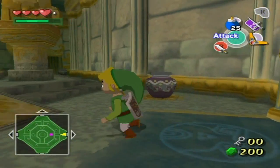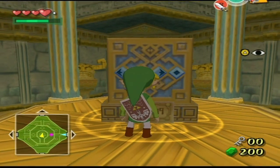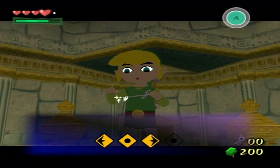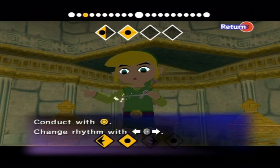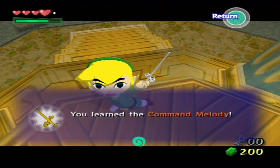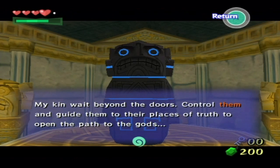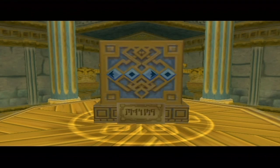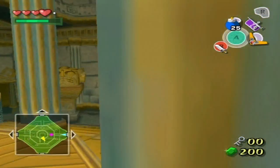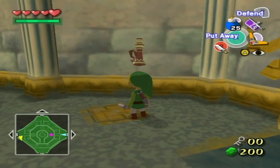And here we have a big tablet appearing, which looked like it had some Wind Waker notes on it. There appear to be markings that indicate specific directions. Let's pull out our Wind Waker. We learned the Command Melody - that was our first 4/4 time signature song, so that's kind of cool. We will use the Command Melody a few times throughout the game, probably way more than anybody else has ever done it because of my poor judgment.